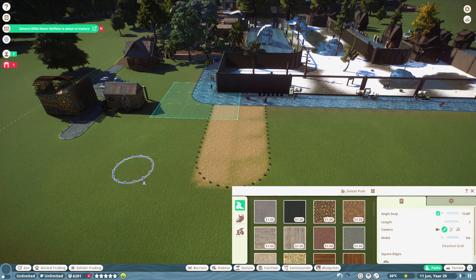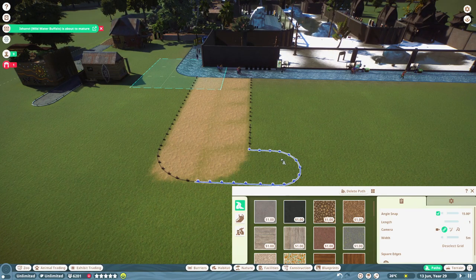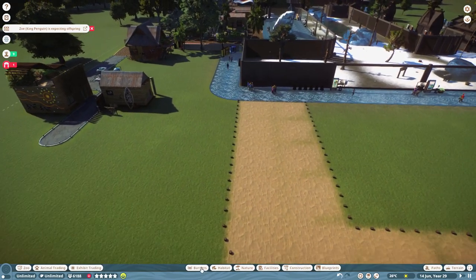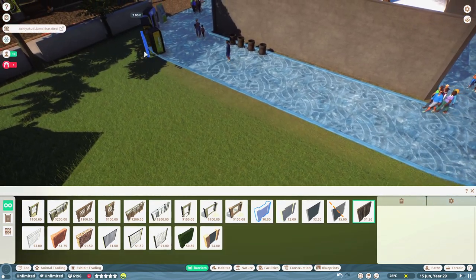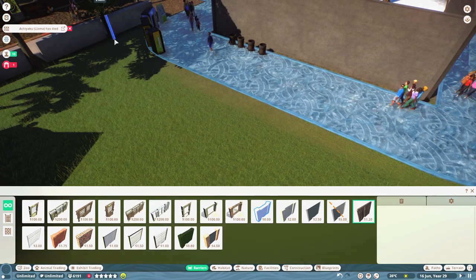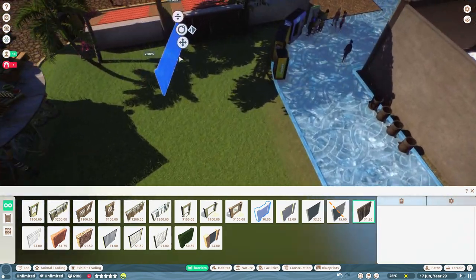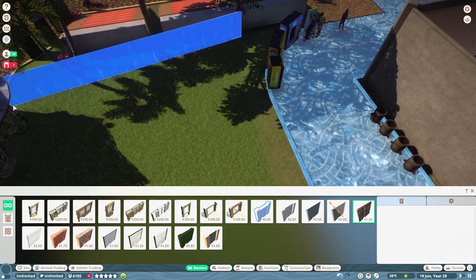Let's put an enclosure around here, because that way we can avoid the staff buildings, which will be good. Okay, let's make a little bit of a wibble-wobble one in here. I don't know what animal we're having yet. This is probably not the best idea I've had. Let's just cut the corner a bit.